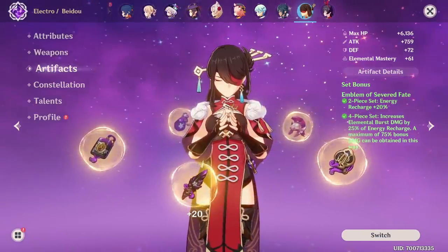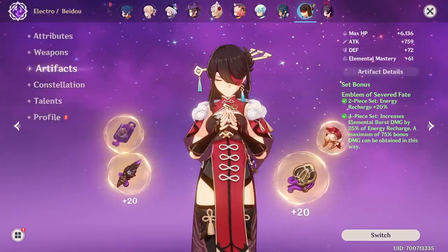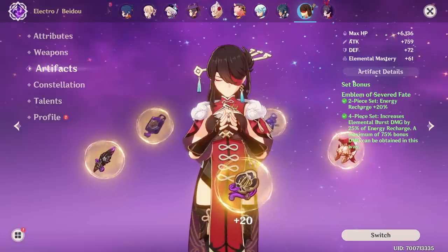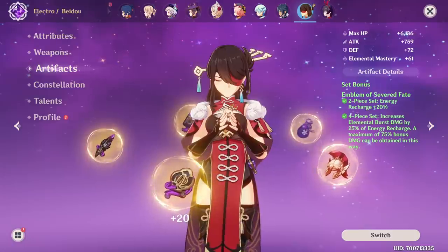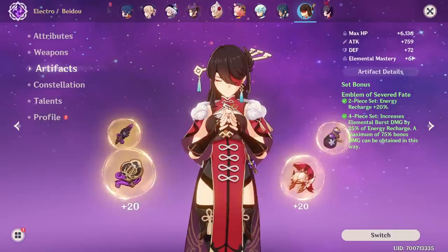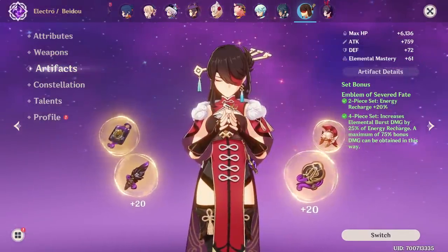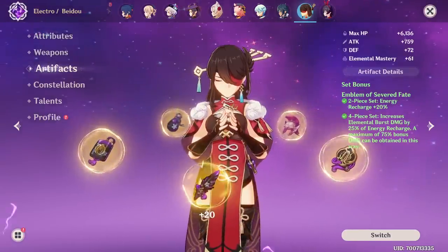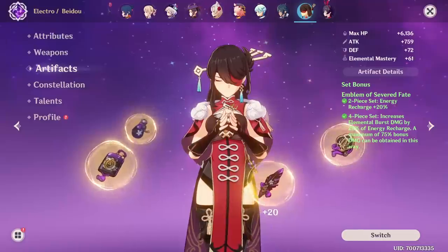However, the true power comes from the 2-set bonus of Emblem of Severed Fate, which no longer forces you to chase substats that have energy recharge — by just getting 20% straight off the bat, you can settle with artifact substats that don't have energy recharge and focus on min-maxing the usual critical rate and damage. Also keep in mind that while the 4-set gives a boost to her burst, it's not recommended to fully commit to an energy recharge build; just simply use her as the usual sub-damage dealer focusing on attack, critical rate, and damage while enjoying the benefits of the 4-set of Emblem of Severed Fate.